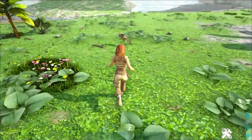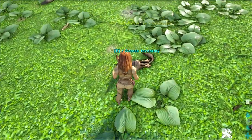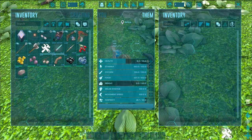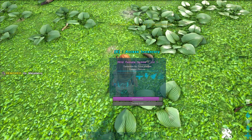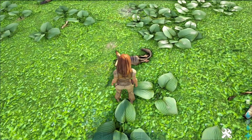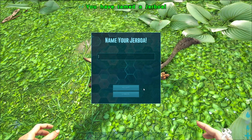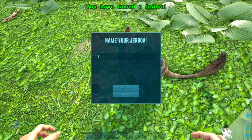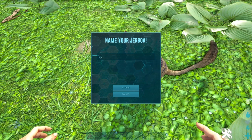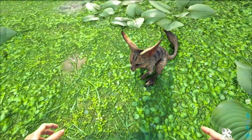It can detect changes in weather and will alert the owner when there is a storm coming. This works only on Scorched Earth and Ragnarok, as there are no other maps currently with weather changes. To tame them, just punch it or use a club to knock it out, similar to the dodo, and put some Mejoberries in its inventory. Be careful though, as their torpor drops really fast.